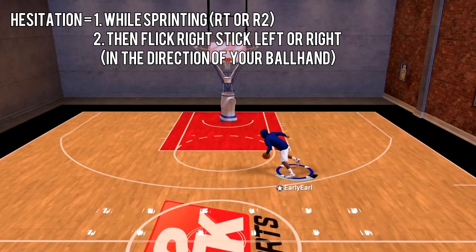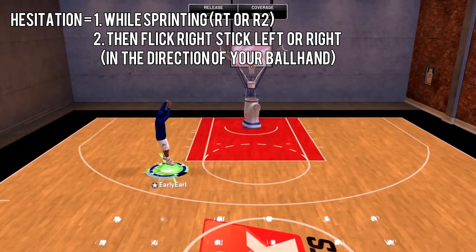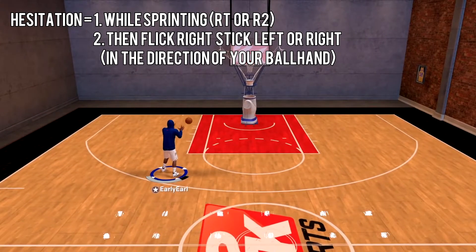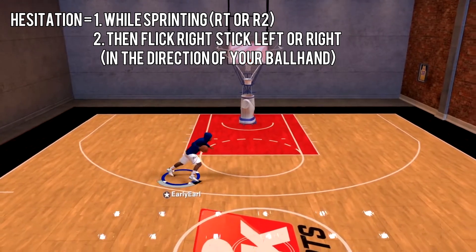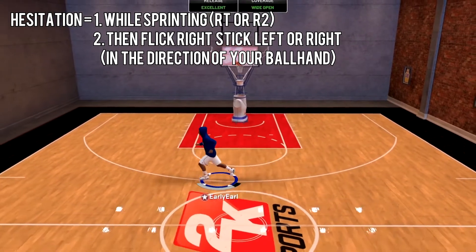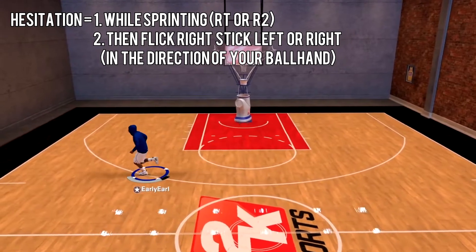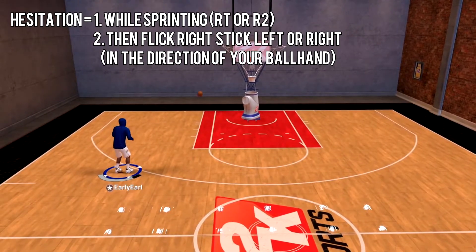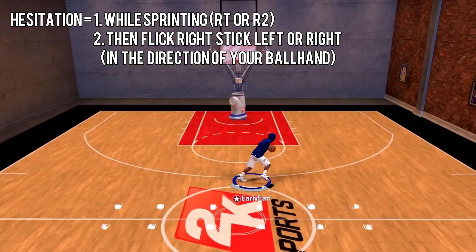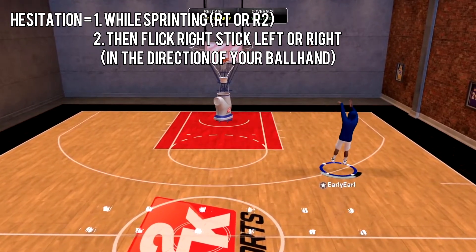You can go left or right, just make sure you let go of that left analog. Also, if you go into your non-dominant hand it is a little faster, so definitely keep that in mind. Make sure you get these moves down — these are all keys and secrets to shooting faster in 2K20. Definitely get these moves down because you're gonna want to know how to do them.